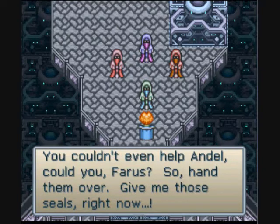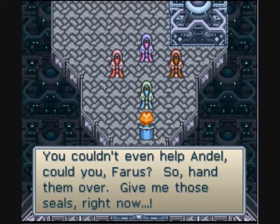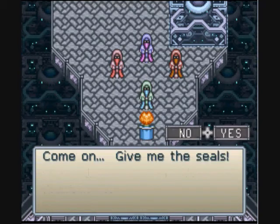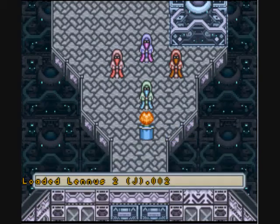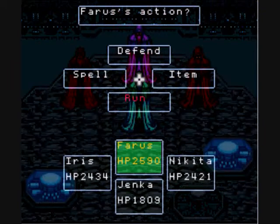They want people to die in pain and they keep calling me names or calling me wimp. That one chick — the beautiful snake chick — kept calling me ugly and stupid. I mean, had she stuck around in the game much longer, I was getting ready for her to start talking about how we have a tiny wang or something. You couldn't even help Bando, could you, Ferris? You couldn't even save yourself. So hand them over — give me those seals right now. I'll delay killing you until after the real great union is concluded. I'm such a nice guy. Sure. Ha ha ha — don't lie, Ferris, you can't fool us. Well, then why did you ask? I thought you'd say that. Pick out a spot for your grave.